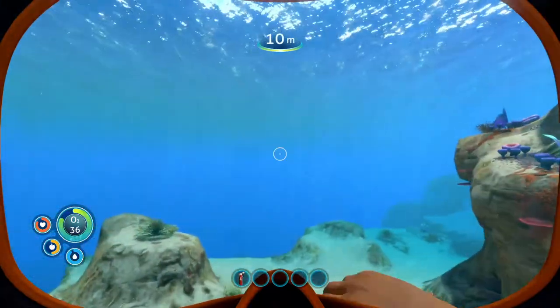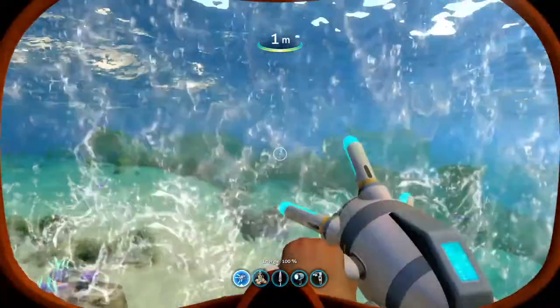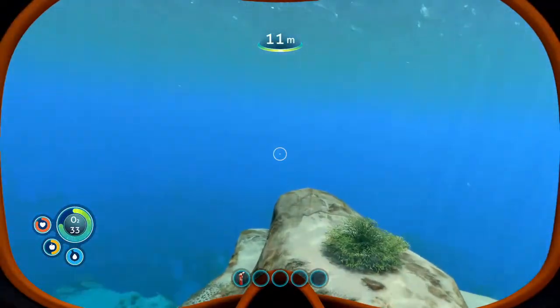To skip the dangerous swimming journey, Altera gave us the wish.com version of the Half-Life Gravity Gun, which we can and will abuse to prop fly.